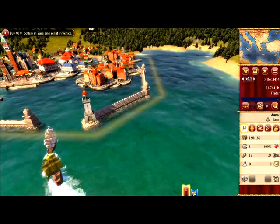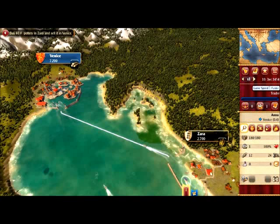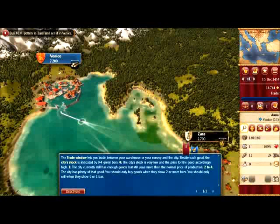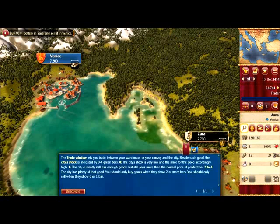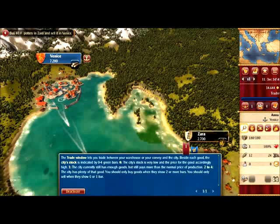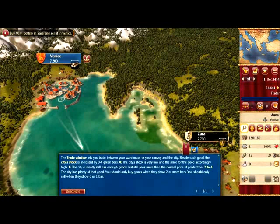Now we should go back to Venice. There we go — back to normal speed, which is 1. The trade window lets you trade between your warehouse or your convoy and the city. The green bars: 0 means stock is very low and the price is accordingly high; 1 means the city still has enough goods but pays more than normal production price; 2 to 4 means the city has plenty. You should only buy goods when they show 2 or more bars, and only sell when they show 0 or 1 bar.